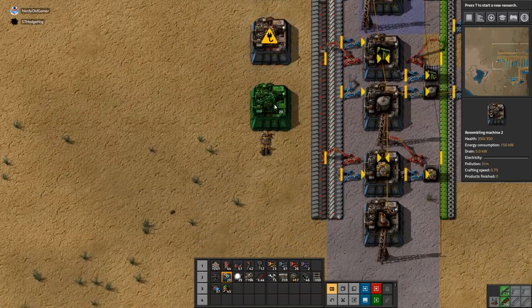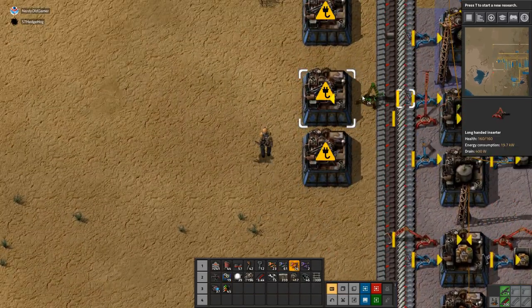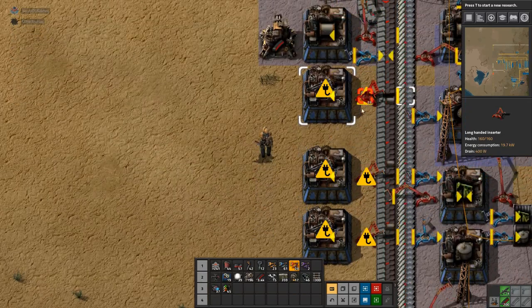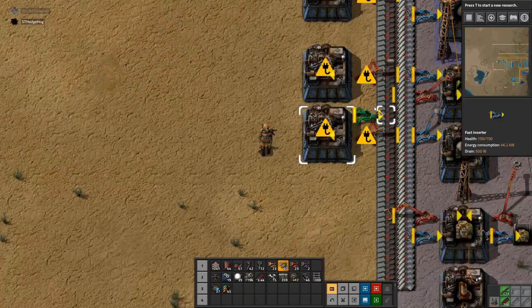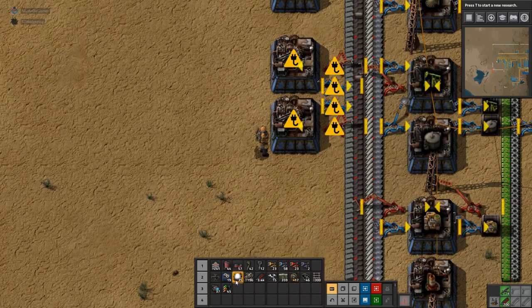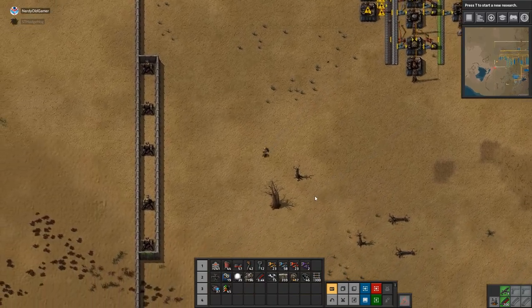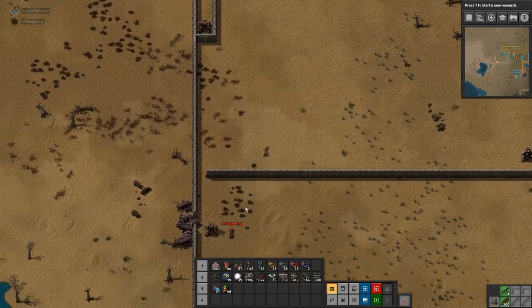It seems like a strange way of laying these turrets down, but it's just the easiest way — counting them, putting them all down and then removing the ones in between. Yeah, that is the easiest way to do it. Oh, hello biters. And I have no ammo to go into the turret. There we go. Guard!